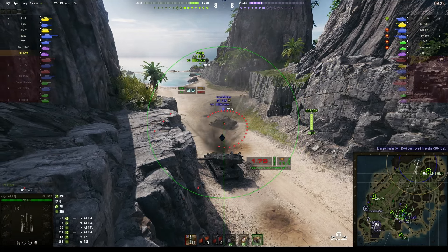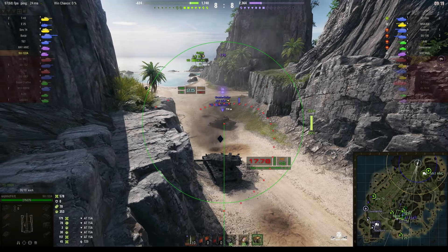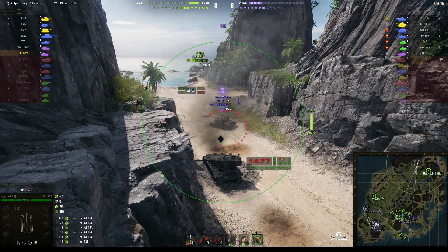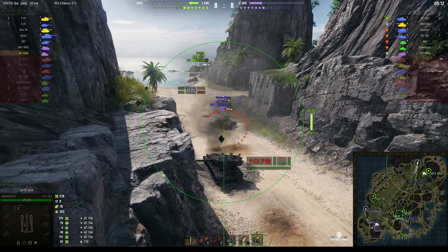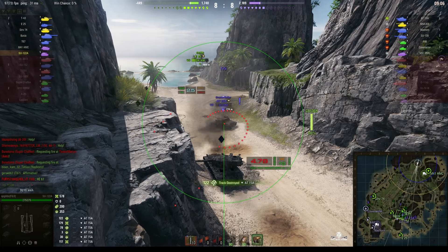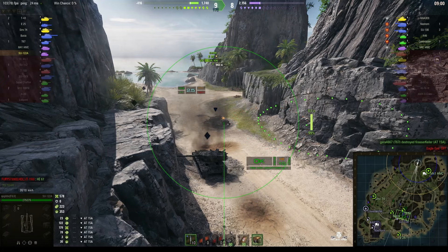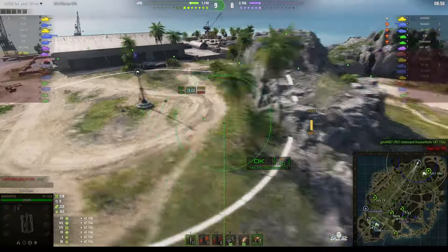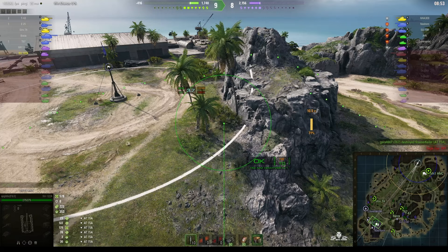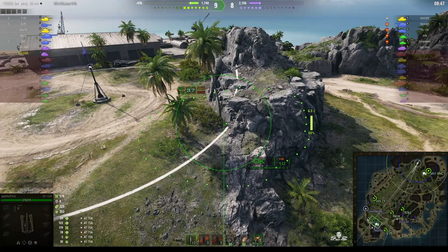The AT-15A is still tracked. Another round goes in and he gets another hit — 179 hit points this time, with more stun but no stun assist. That AT-15A keeps getting hit and is now down to one shot. We're one up on the enemy at the moment. We have a numbers advantage but a deficit on hit points — the enemy actually has more. Our attack has cost us a few.